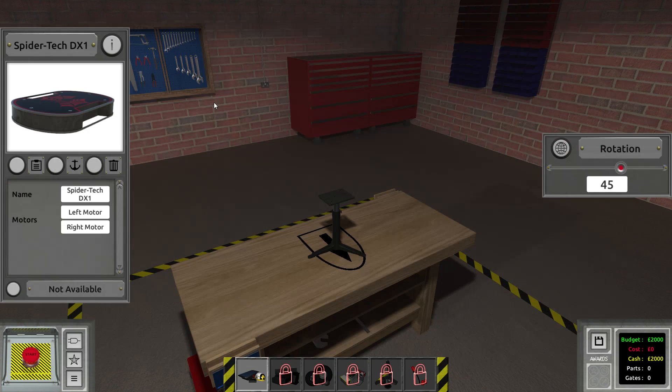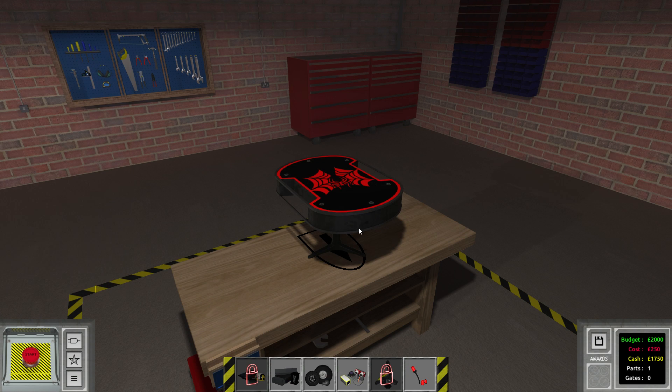I'm going to start with our Spider-Tech main body, for one particular reason - this thing is actually rounded off here in the front, and therefore I can put sensors in a more or less 45-degree angle. That's exactly what I want. Instead of having two sensors, one pointing forward and one towards the side, we can have one pointing diagonally and do both at the same time.